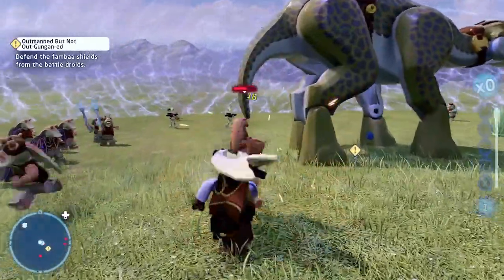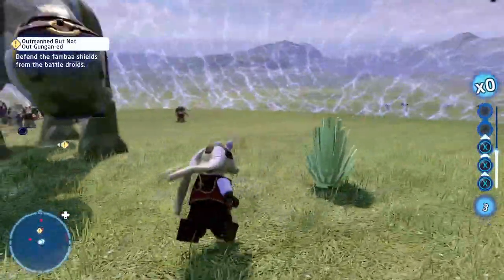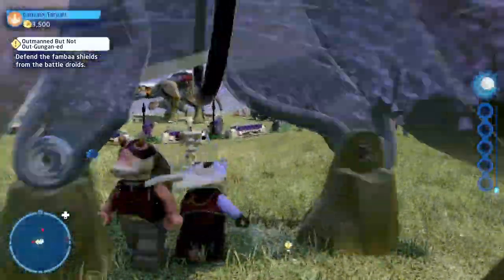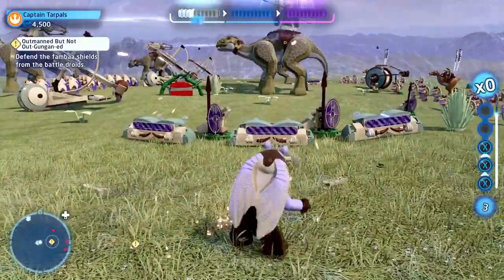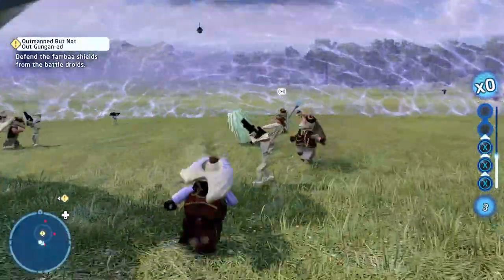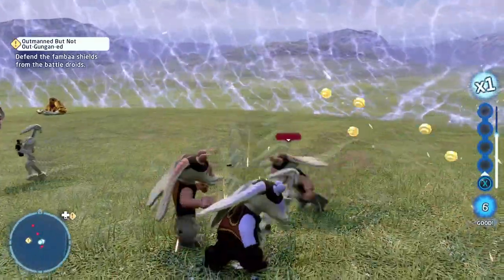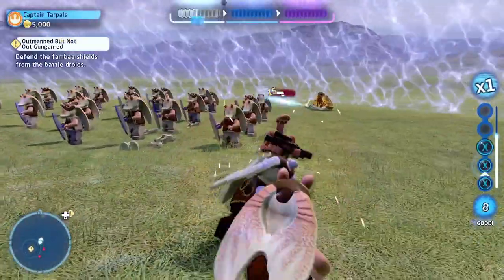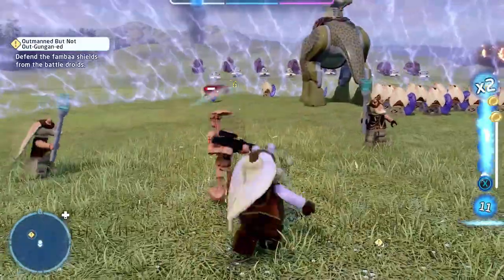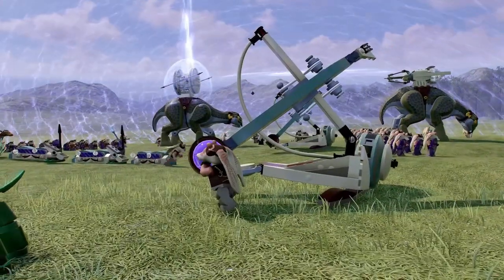You do this until it triggers the next part of the level. The other Gungans help as well, so you're not on your own. We've loaded the catapults with the boomers and we're now protecting the fambaa from the droids — and that part is done.